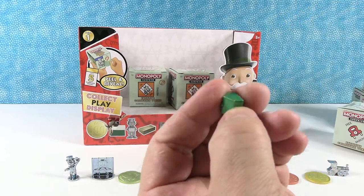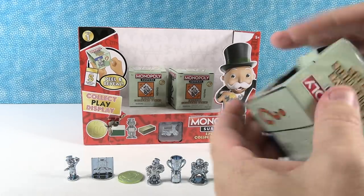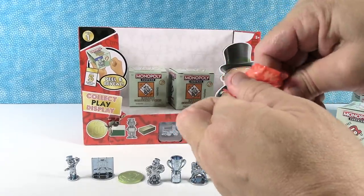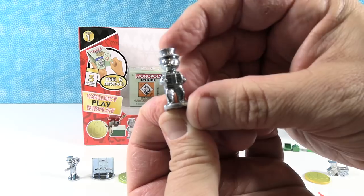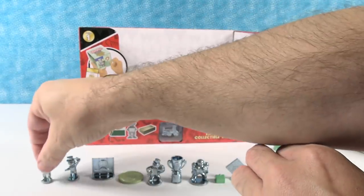We got a house and a gold bar. And last but not least — another token. Let's see what token you get. I have Mr. Monopoly holding a present. Awesome. I like that one.